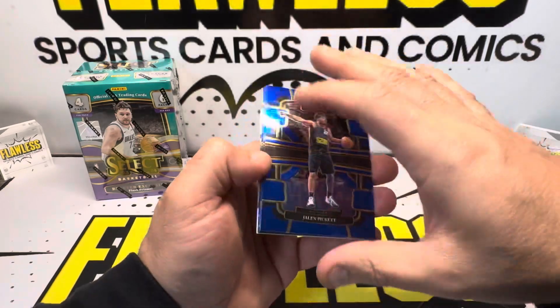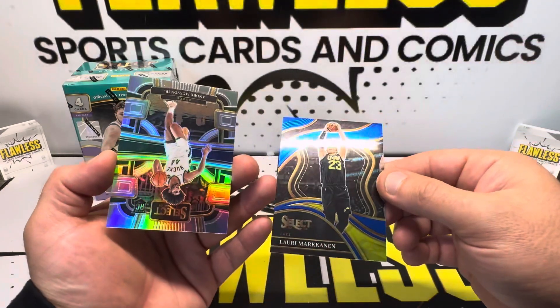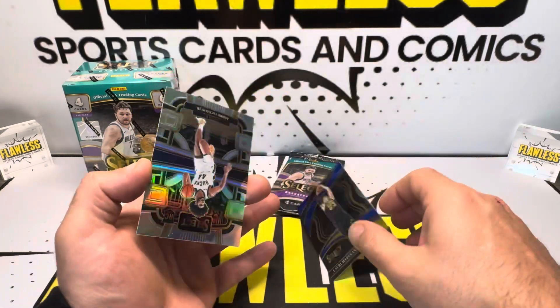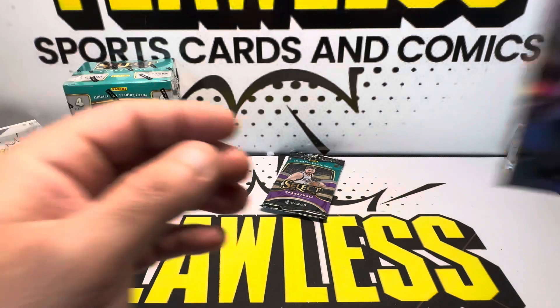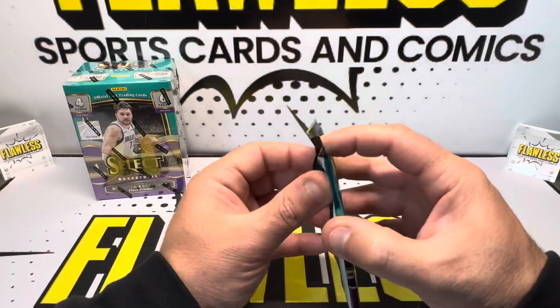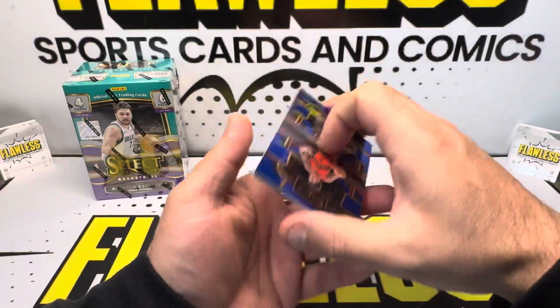We did get a true silver — Jalen Pickett, Jackson. We got a Courtside — Lori, Mark, and Kanan. This is going to be not numbered, but this is the first Courtside. Much rather have a Keontae George or a Luka — or Victor Wembanyama. But we did get a true silver, Andre Jackson Jr. Concourse. Courtsides are not easy to pull — that's my first one that I pulled.